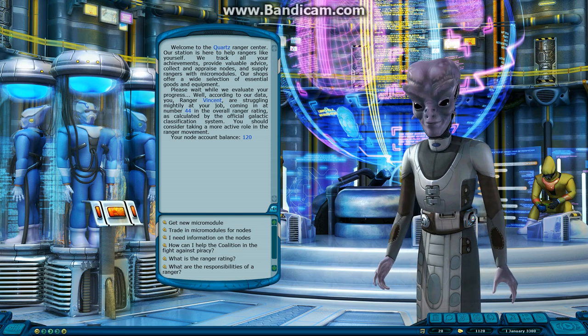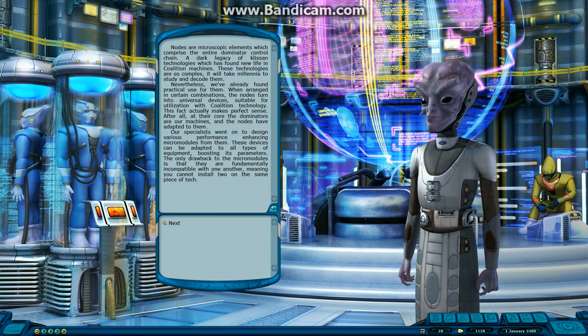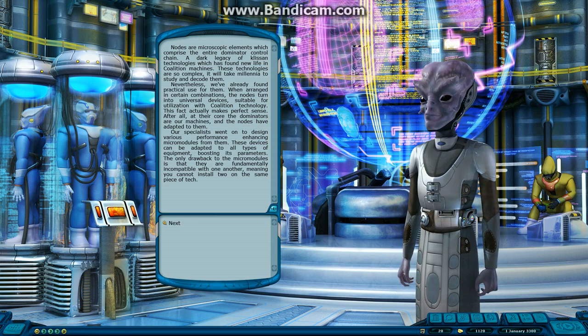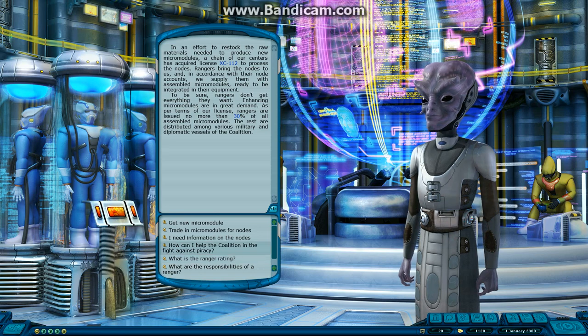Here's the main screen for the Ranger Center. My node account balance is 120. Nodes are basically a currency - you build them together to make micro modules, and micro modules are mods for your ship. You put them onto equipment on your ship and it boosts or improves it in certain ways. You can also trade in micro modules for nodes.